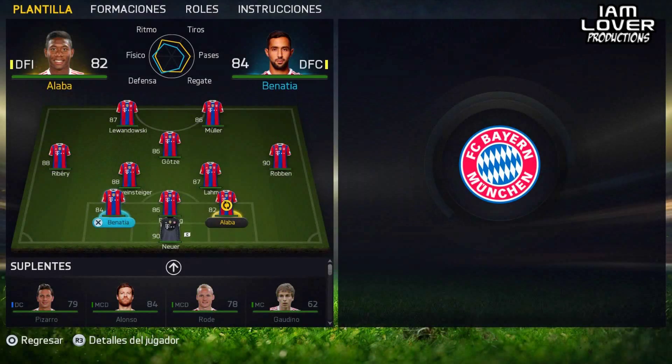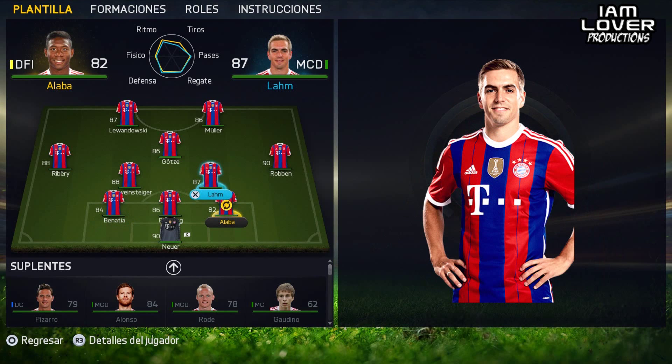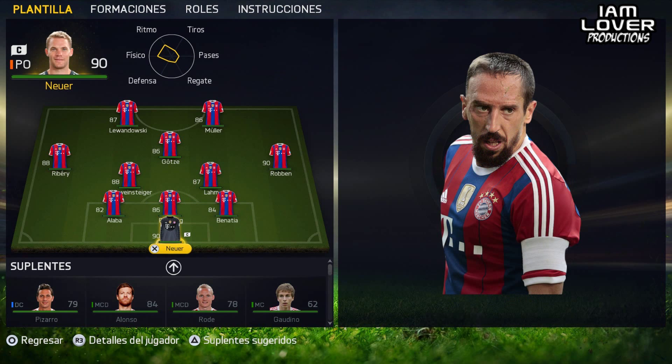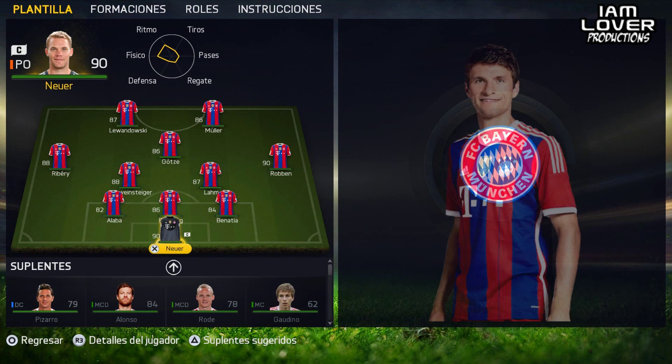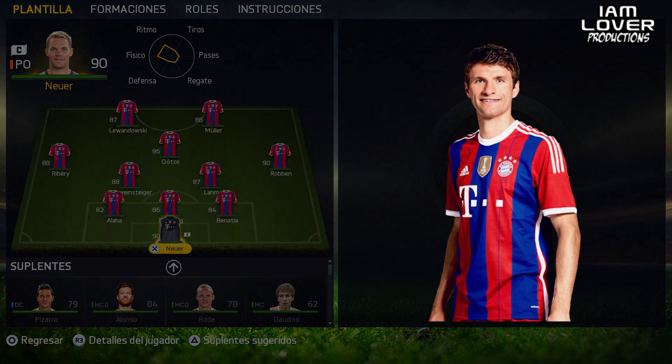The other players are nothing special but good. Benatia and Alaba are great defenders to keep the team safe at the back. I use Lamm as a CDM because he has the tactical trait and is always in a great position to anticipate and defend. Ribery is a great player with 5-star skill, but he's not that strong and I think he's not as good as he was in previous FIFAs. And Muller is the perfect second striker because he's often creating chances outside the box, but sadly he's just 3-star skill moves.